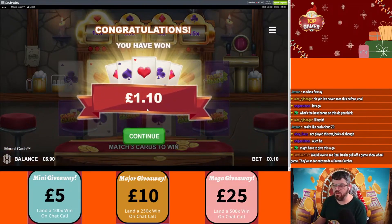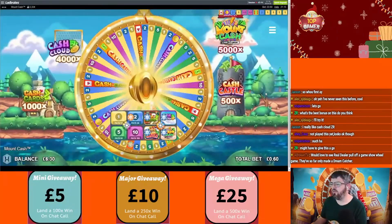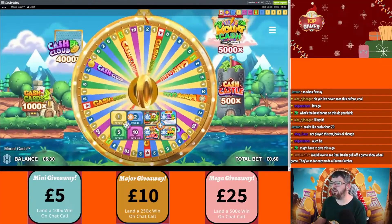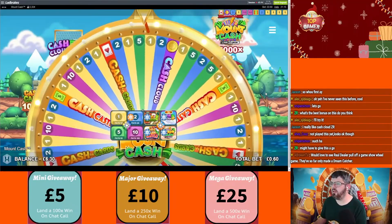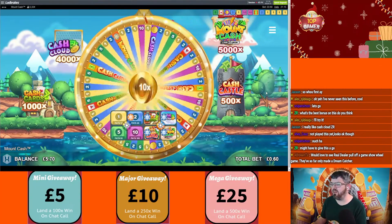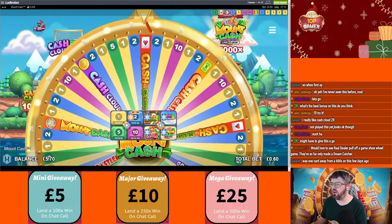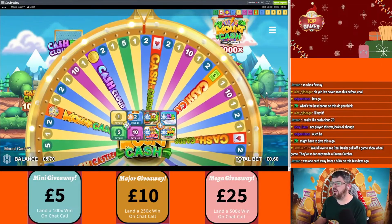Not too bad — 10x. One pound ten, they give you your bet back as well, just like Crazy Time. Let's go — 3x on the cloud. I'd have been really good, you were one card away from the 600x a few days ago — good god, imagine that.